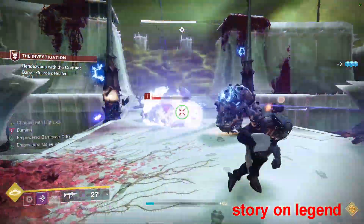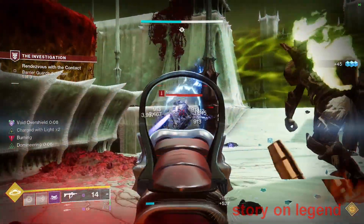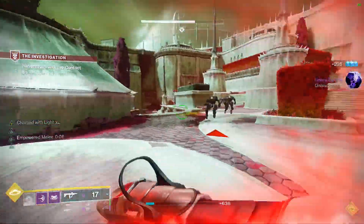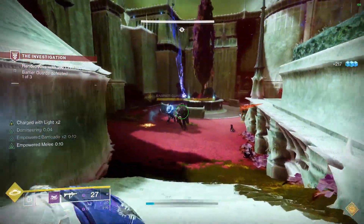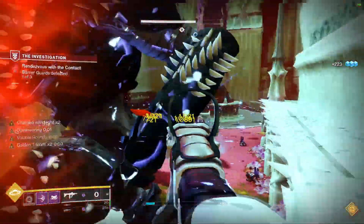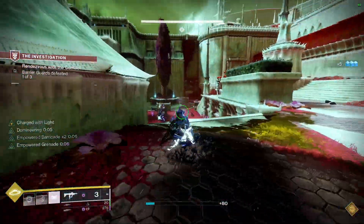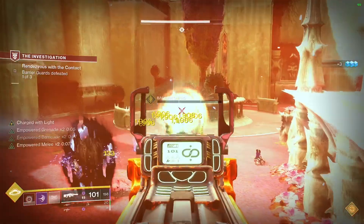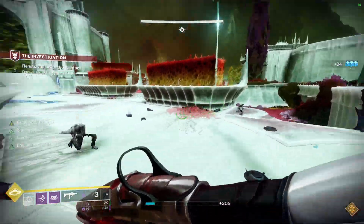What is up guys, Prodigy here. Thank you for watching — this is my new and improved Season 18 void subclass build for Destiny 2. A lot of you have been asking for the update, the perks, and the mods. With this build you're going to be able to unlimitedly heal, throw your grenades constantly, throw your melee constantly, use your class ability constantly, and you will not have to reload any of your weapons. On top of that, there's a main weapon that's consistently going to be getting a 50% damage increase to anything you shoot.